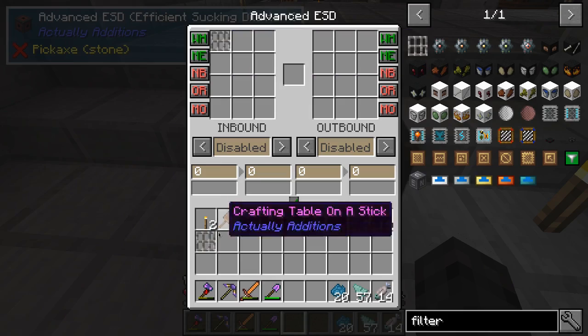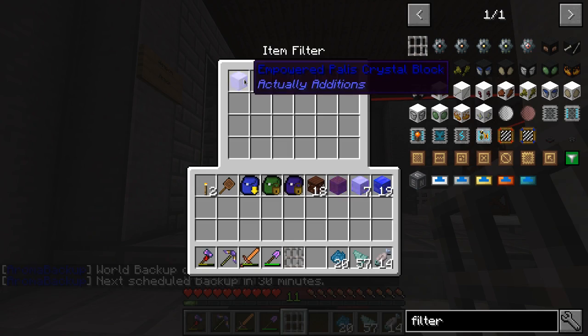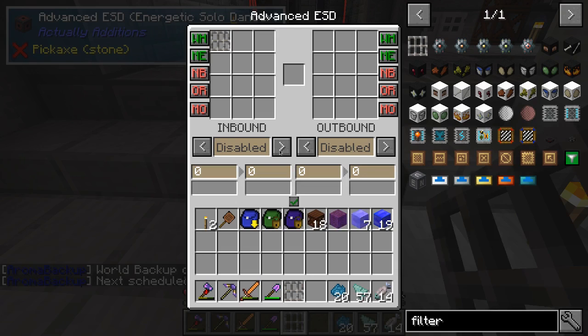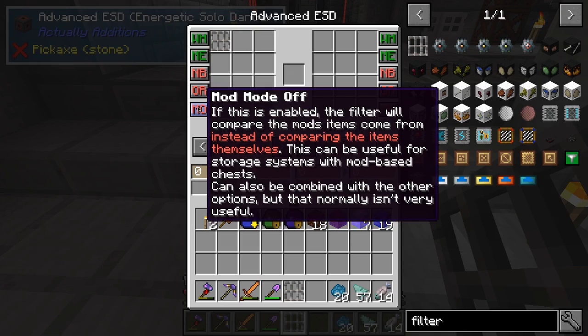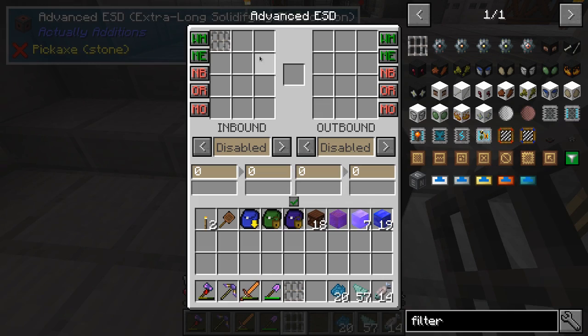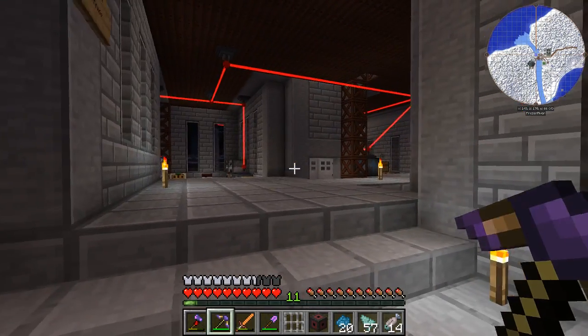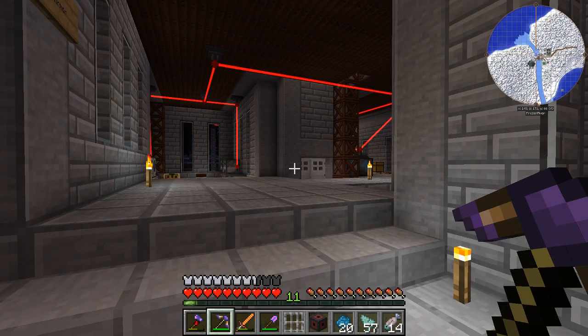Mod mode — instead of looking at the item in the filter, it will look at the mod the item comes from. For example, this is an Actually Additions item, so if I stick that in here it'll say okay, I can pull everything from Actually Additions. The other side works the same way — if you want to pull an item out but don't want to push it into the other block you can do it that way. So we're going to need a little bit more and then we'll be ready to set this up for automation.